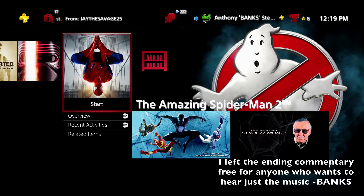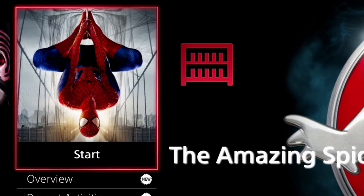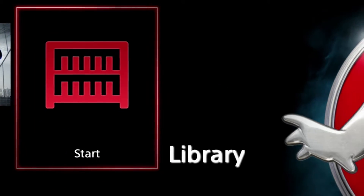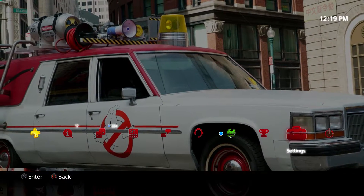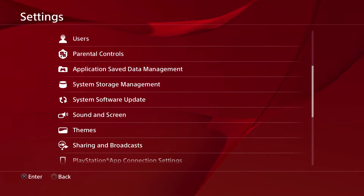I really like the icons being red though, because you don't really see many icon colors change so drastically. Red from silver is a big change, so you'll get a very different look to your PS4.